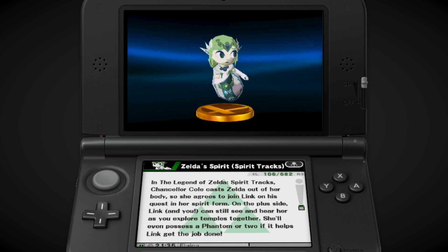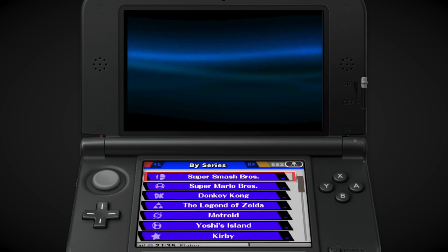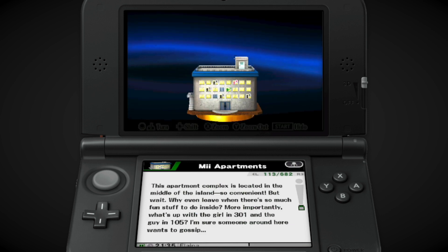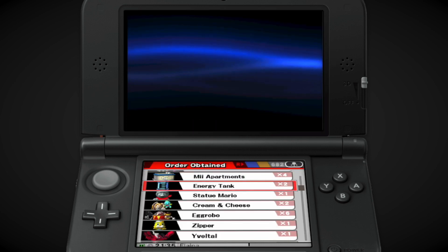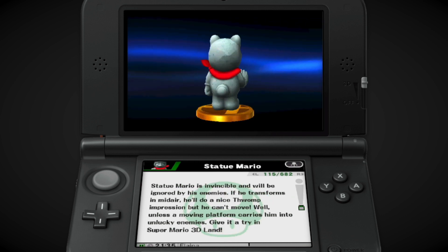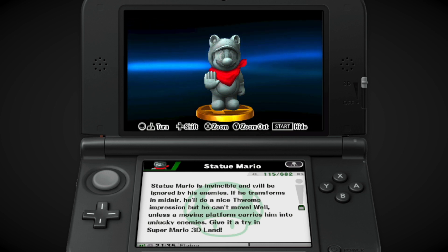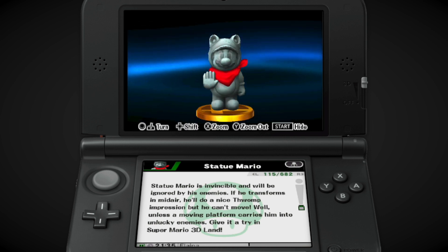Zelda Spirit — and they have to clarify it's from Spirit Tracks. Eggplant, Pit, Lipstick, Hades. The Mii Apartments from Tomodachi Life — I love Tomodachi Life, and I will gladly take this trophy. Energy Tank — I like how it's associated with Statue Mario from 3D Land. It's weird you got this after beating the main game, like this was a post-game power-up. Why even bring back the Tanooki suit if this is going to be the special version of the power-up?